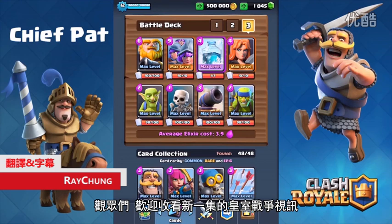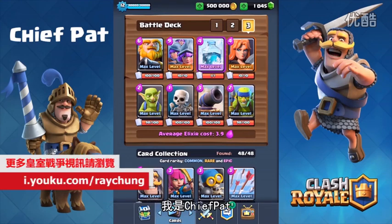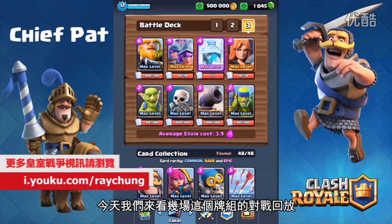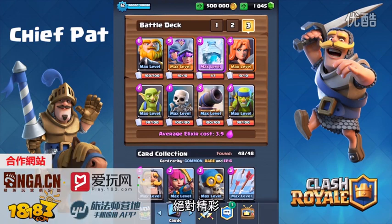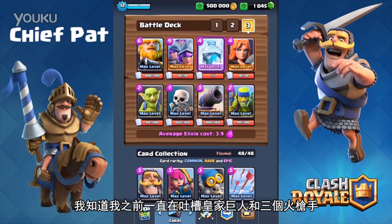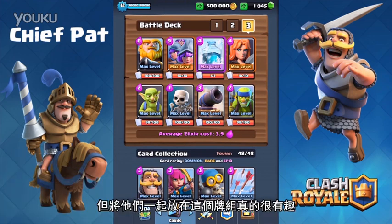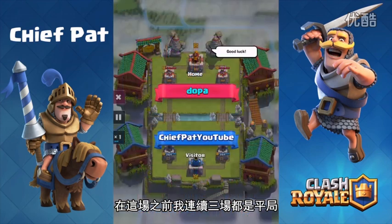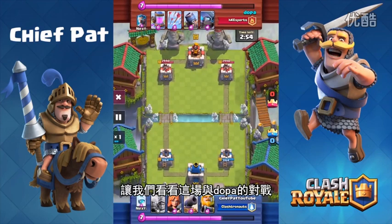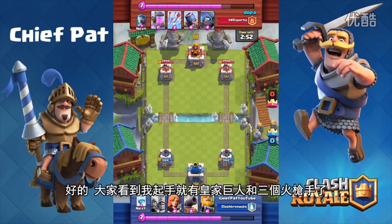Welcome back to a brand new Clash Royale video, my name is Chief Pat and today we're gonna be hopping into a couple of replays using this new deck I made which is absolutely insane. I talk a lot of smack about the Royal Giant and the three Musketeers, but putting them together for this deck was actually pretty funny. I never lost using it — I started off with three ties in a row before getting into this next battle against Dopa.